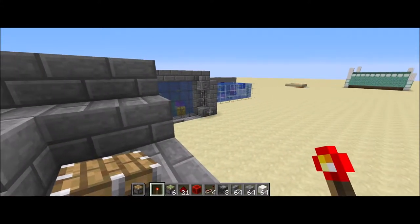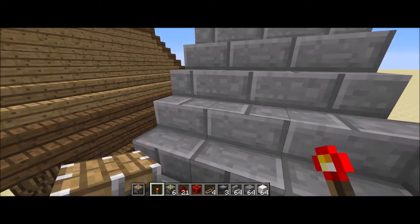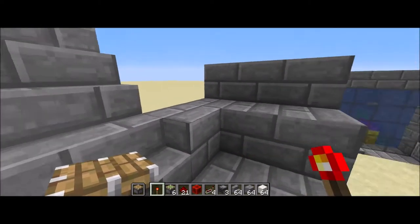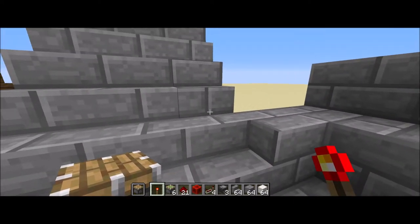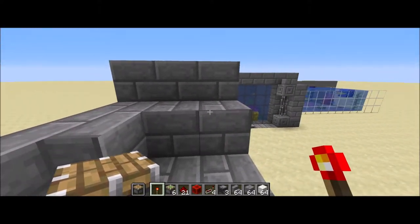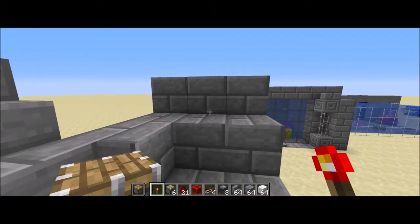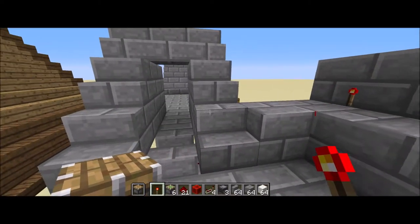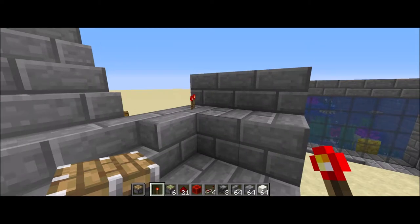I'm coming to you from my Redstone testing world where I'm going to build a tutorial for you. I've got this secret staircase doorway that's activated by a Redstone torch key. I used it in my Let's Play series in my mine shaft. I've got this little lip here that's easy to conceal when you're in a mine shaft because it doesn't really look out of place. You put your torch there, it opens up. You put your torch there again, it closes back up.